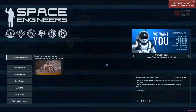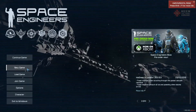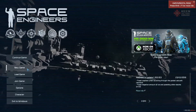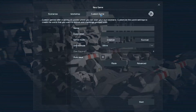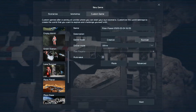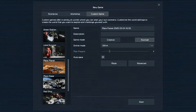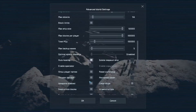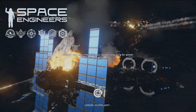Hello and welcome to a Space Engineers tutorial. In this tutorial I'm going to quickly show you how to get the achievement for finding the monolith, and we're going to do it on the Mars-like planet. First thing you want to do is create a new game — it's got to be a custom game — and you have to choose the Easy Start option, which is the Mars planet one. Select that, enable the spectator camera, and start the game.